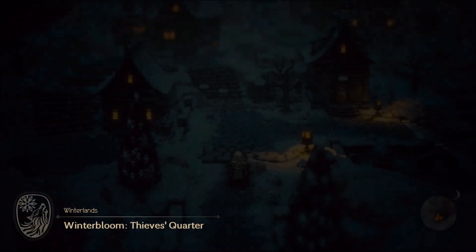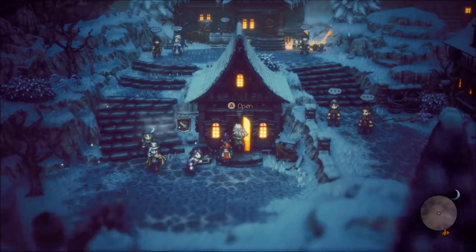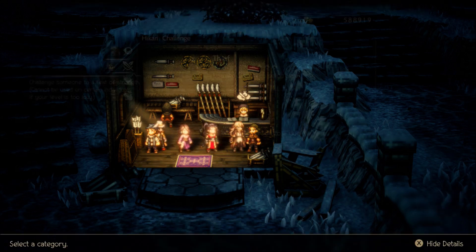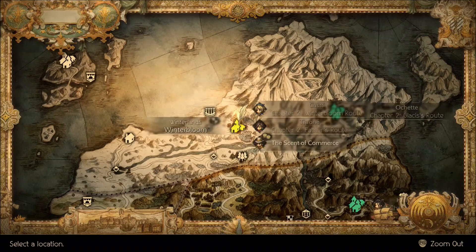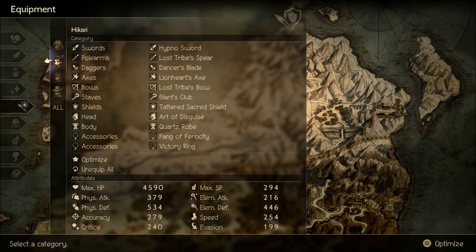Head into the Thieves' Quarter and into the weapon shop. The NPC is here during the day, and you can steal it from him — I stole it with Throne. Pretty easy to grab.